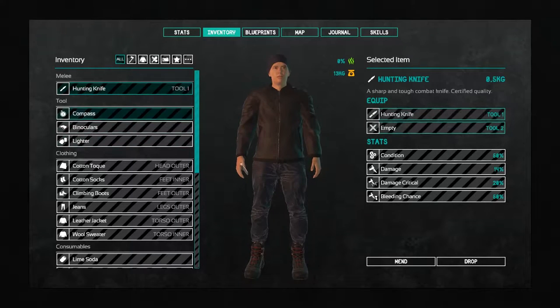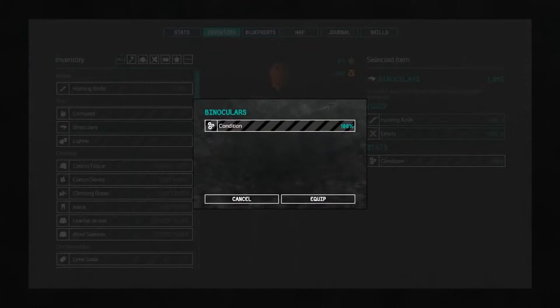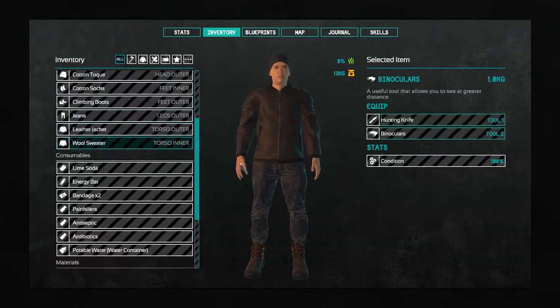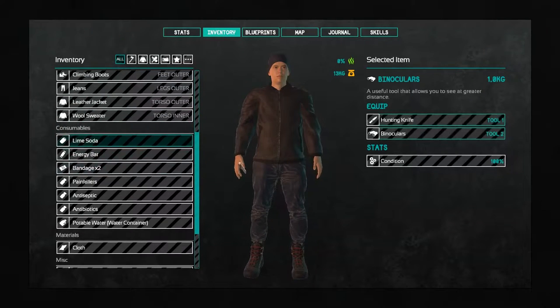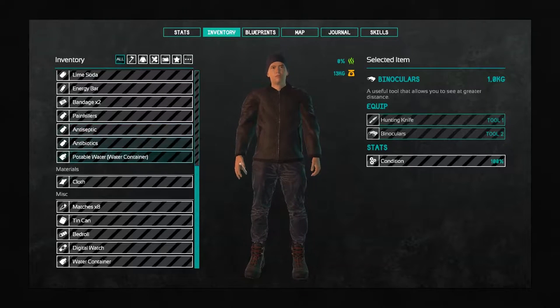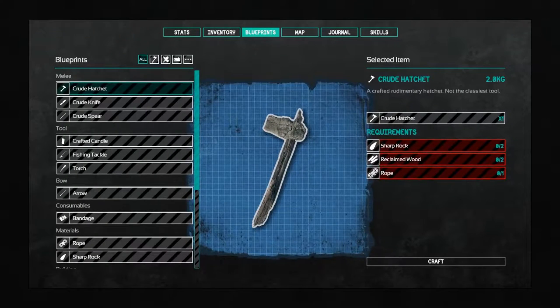We also have a compass and binoculars. I think I want to equip the binoculars. So we'll go ahead and put those in here as well. There we go. I think one and two — those are our things. You can see some other stuff we have. Clothing — we have some clothes on us. We do have a drink as well as some food. We have a couple of bandages as well. Some antibiotics. We also have a bedroll here. Water container. There are blueprints — stuff that we can craft up.